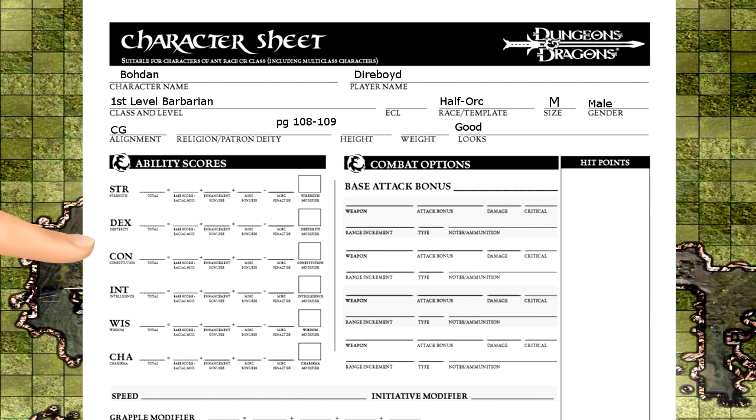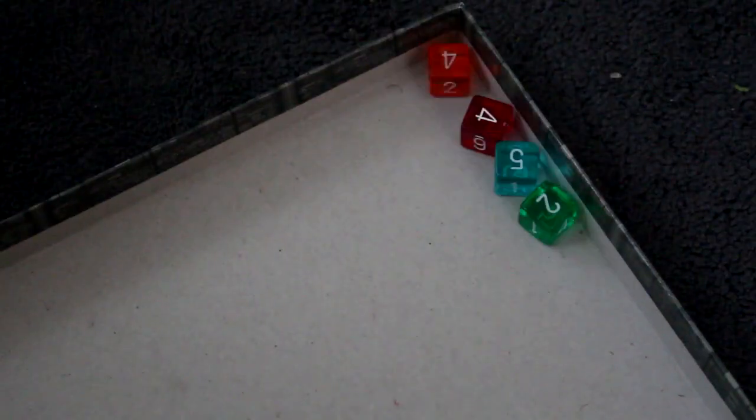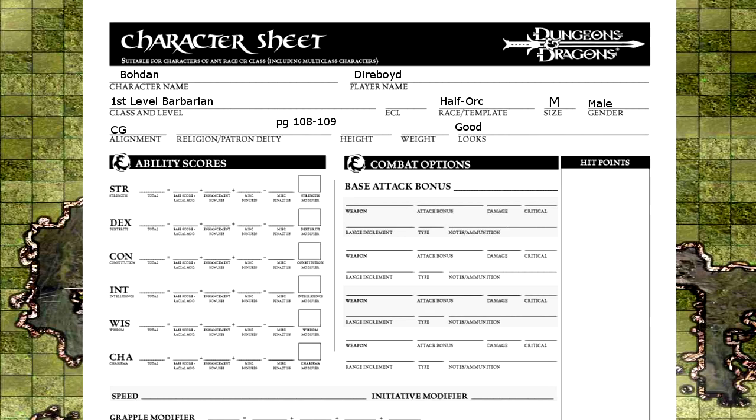Now you get to calculate your ability scores, so go grab four six-sided dice and roll them. Always remember to take out the lowest. Do this six times, write them down, and assign them where you want them. Remember to think about your class's needs — Bodan's a barbarian and needs strength and constitution, while a wizard would need more intellect and willpower. The boxes next to your ability totals are for the racial, enchantment, and miscellaneous modifiers. As a half-orc, Bodan gets a plus two to strength and a minus two to his intellect.